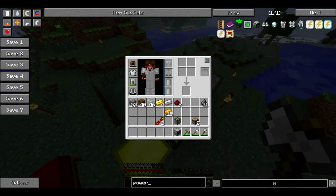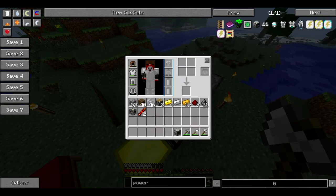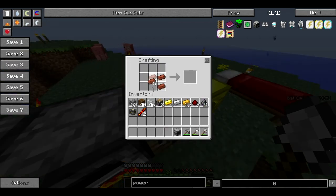Next we need a powered furnace. So let's see if we can find out how to make that. We need bricks for this actually, and then the rest is pretty similar to the other one. So we'll get these turned into placeable bricks just like that. And now I'm pretty sure that it is this in the center, copper on either side, machine frame in the middle again. These over here and now we need — is it another piston? Let's check. Oh it's redstone on the top. Goddammit, so now I have to do it all again. There we go. Powered furnace.